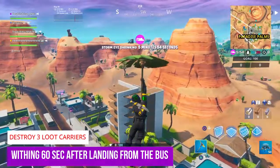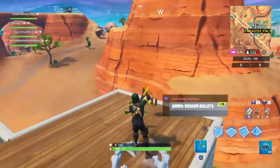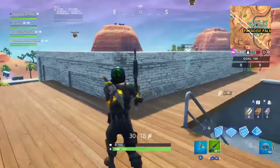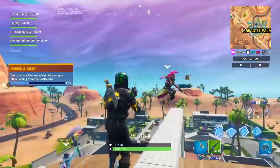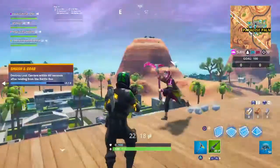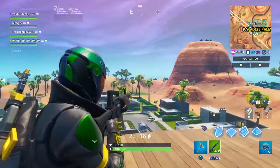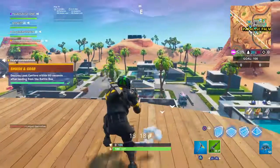For destroy loot carriers within 60 seconds after landing from the battle bus, you definitely have to head to a hotspot. I recommend landing at a hotspot — if you can land on top of one of the carriers or directly on top of an AR or weapon, you can use that to shoot down three loot carriers really quickly and get this challenge done.